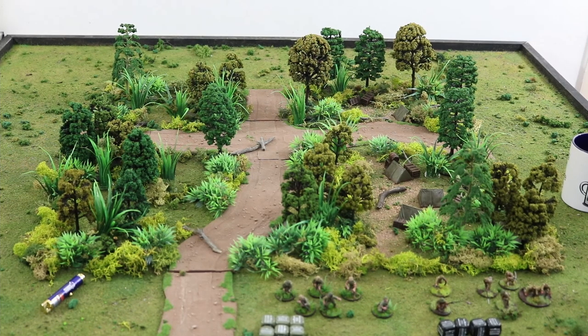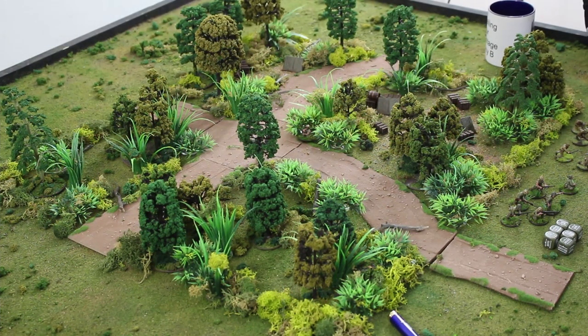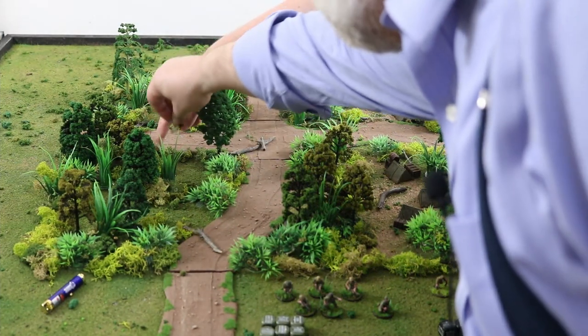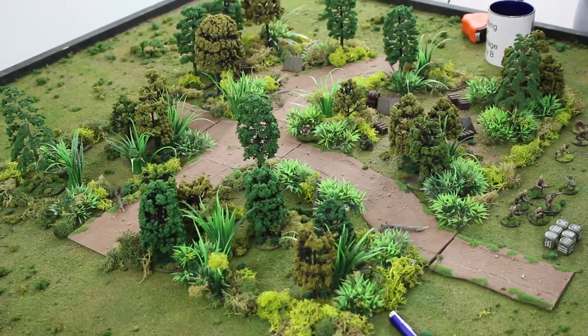Round one begins. John has one guy on the board, and the Japanese have three potential guys off the board. The first dice out of the bag is Japanese. No pre-measuring in Bolt Action — important to remember. A Japanese rifleman is brought on and moves six inches through the jungle. The American Batman is also activated and moved six inches. There might be a line of sight between them. We're playing true line of sight — if you can see half a body.